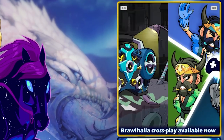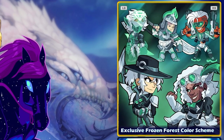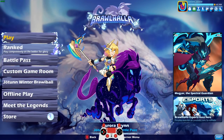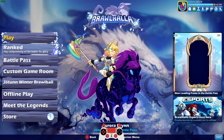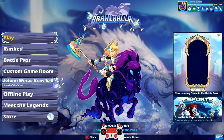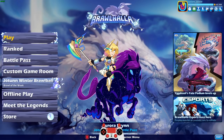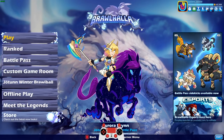As you can see over here in the UI tabs there is a lot of stuff to look at and we will look at all of it. Let's go ahead and take a look at this main menu first. I love how it looks. There's new music as well. We got the Jotun Winter Brawl Ball which is a new map for Brawl Ball especially for this Battle Pass. We got new menu music too.